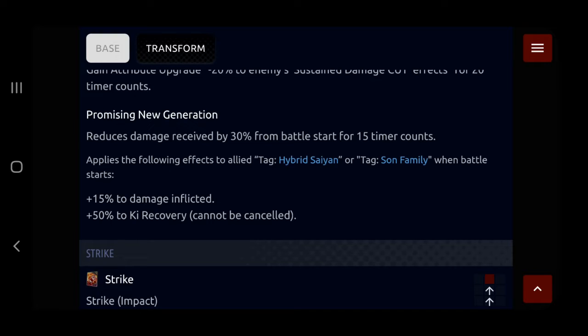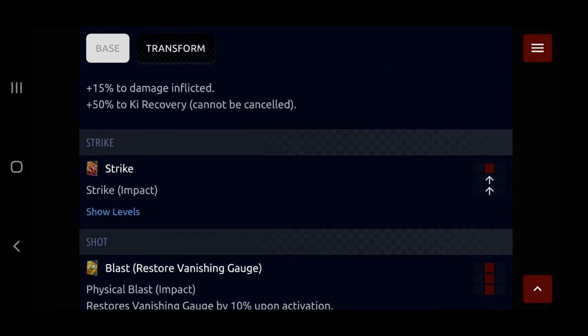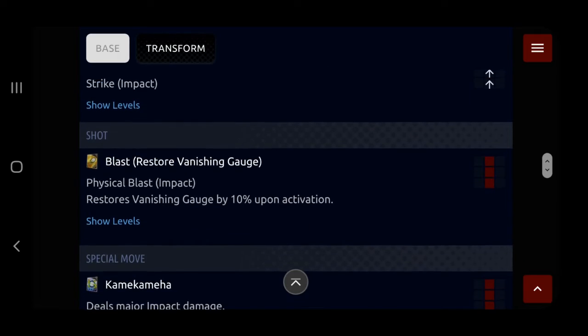It applies the following effects to allied Hybrids or Son Family when the battle starts: he gives 15% damage and 50% ki recovery. This man is giving a permanent 15% damage buff to your allies just from battle start, and 50% to ki recovery. If I'm not mistaken, SSJ2 Gohan gives 30% ki recovery, so your team is basically going to have like 80% ki recovery. That is insanity — your team is just not going to die, they'll have constant infinite combos if they have draw speed buffs.